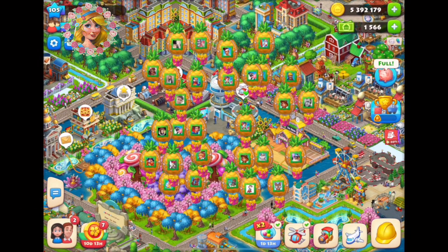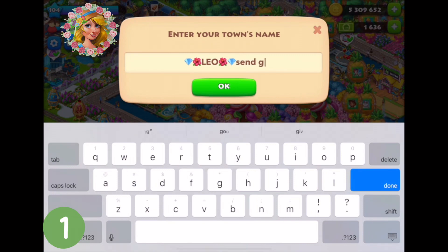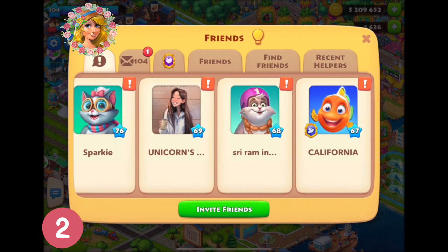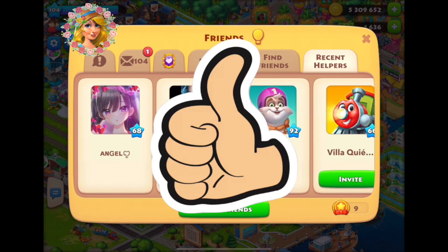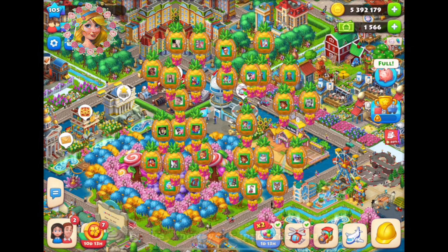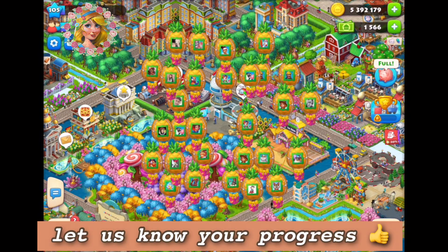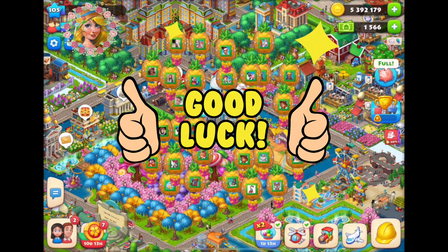One: rename your town and let friends know to send you gifts. Two: help out your friends — that way, every time they give you clovers, your name will pop up with your message to send gifts. So are you willing to accept the challenge? Comment below and let us know how you did. Share it with your friends and let's see if they can complete the challenge. Good luck!